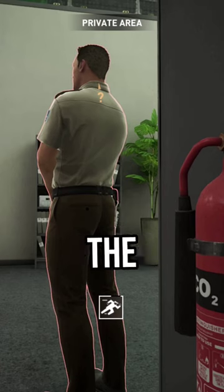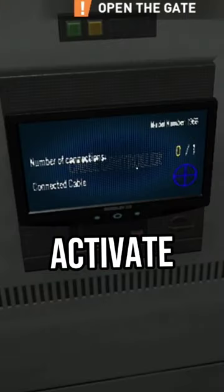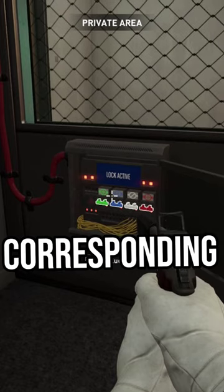Pocket the red keycard from the first floor guard and use it to access the server room. Disable the vault security, activate the cable controller, and flip the corresponding colored switch.